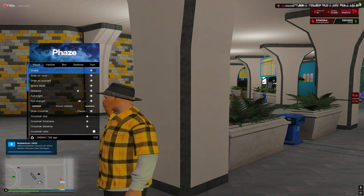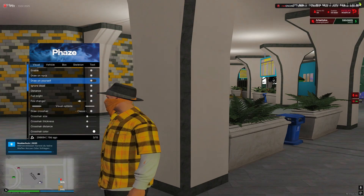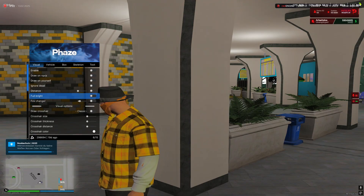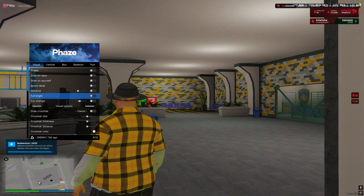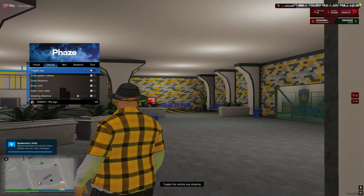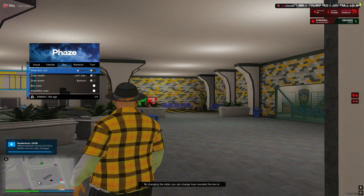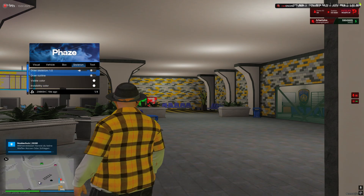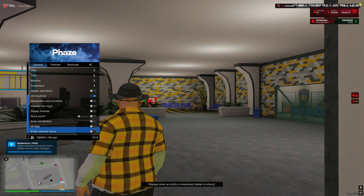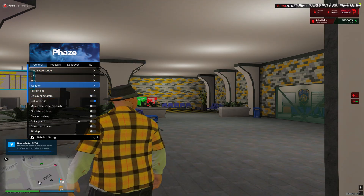Here you can make visuals — enable draw on NPCs. It's not so heavy, many FPS. Fullbright — you can see everything at night. FOV changer, draw it closer. You can make a custom cursor, vehicle draw icon — that's the best. Box things, skeletons, and the text of the players.